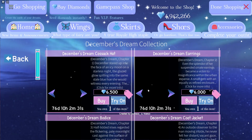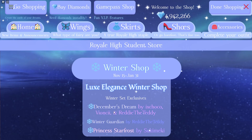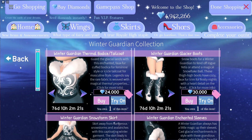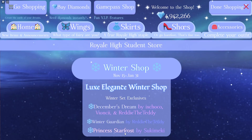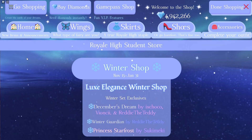We also have December's Dream back out again for the wonderful Christmas time period by Vionchi. We have Winter Guardian back as well, which is very exciting. And when you click on Princess Starfrost, it says 'sneaky sneaky new set collection.' So I don't know if that's a bug, if there's going to be a new set, or if this is a hint that Starfrost is getting a rework — but either way, it's very exciting.